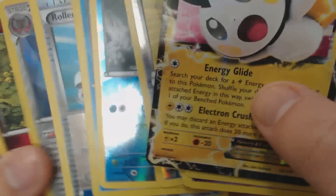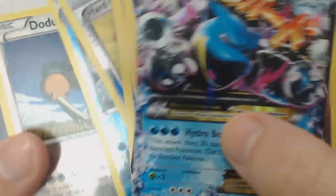So to review, out of these 15 packs we got a couple of Raichus, Professor Sycamore, the Emolga EX, and the Mega Blastoise EX. Thank you guys for watching, and I hope to see you next time.